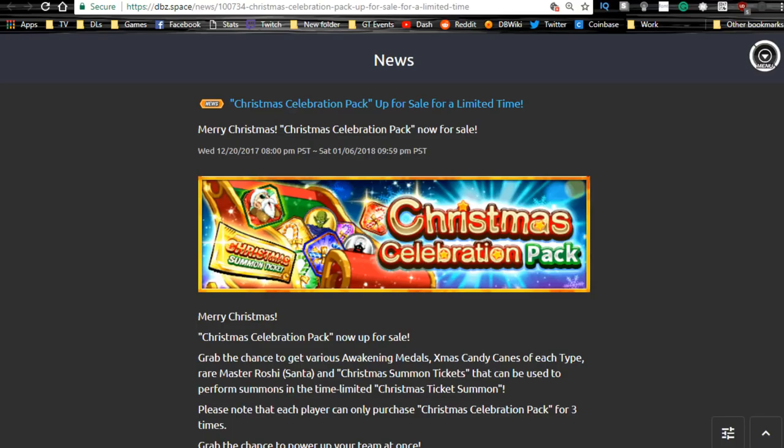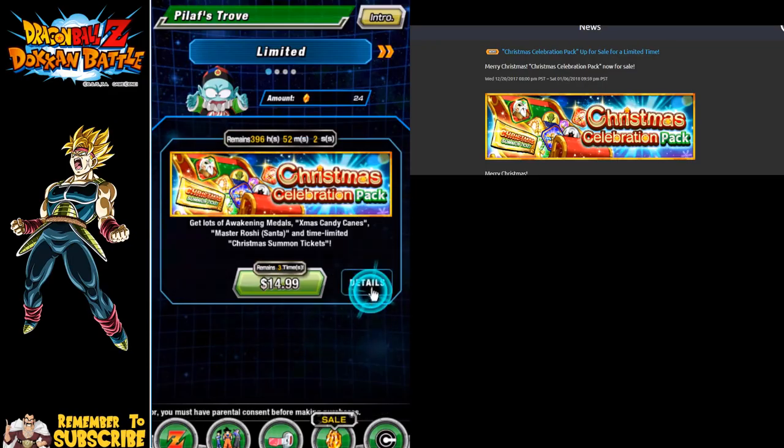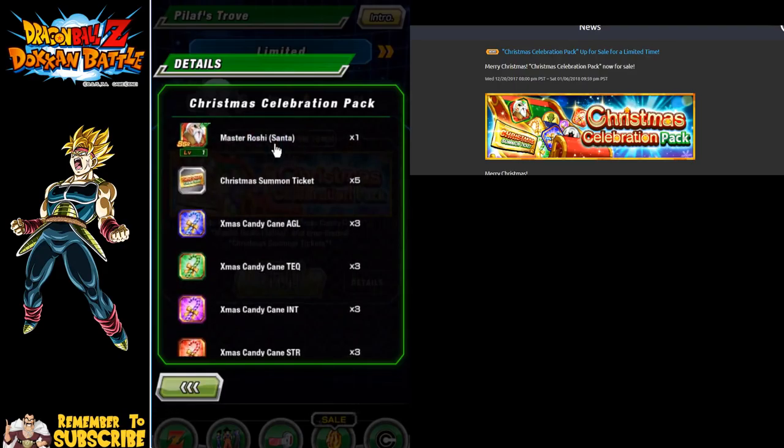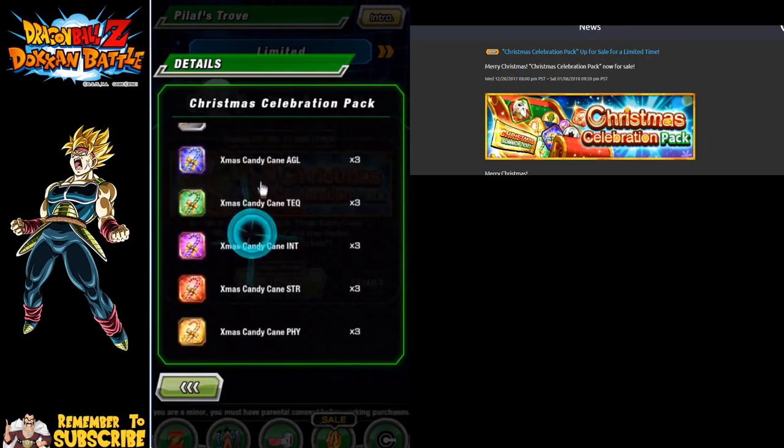It's really not that great in my opinion. Let me bring it up on my phone. You go into the game, this is the Pilos Trove over here, you click on details — you get one Master Roshi Santa which increases the super attack of anyone, you only get one of them. You get five summon tickets which is a GSSR, and you get three of each candy cane. Everything else is kind of whack — just some awakening medals.